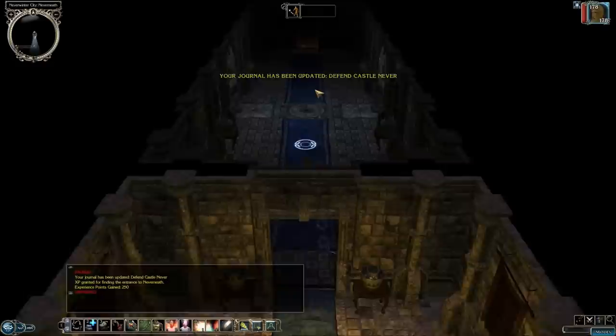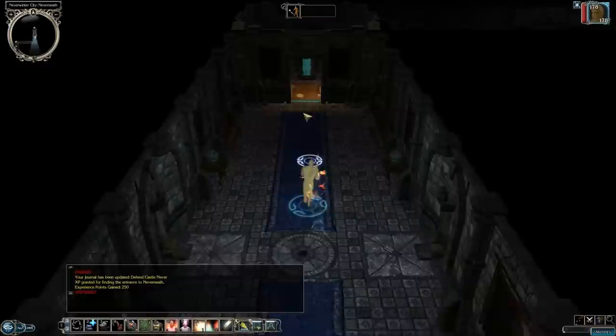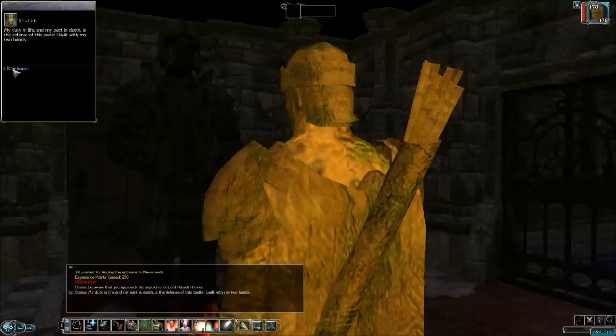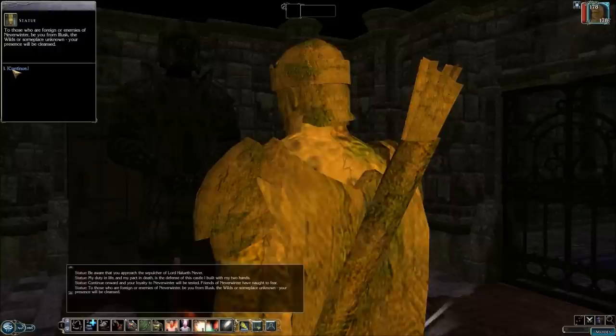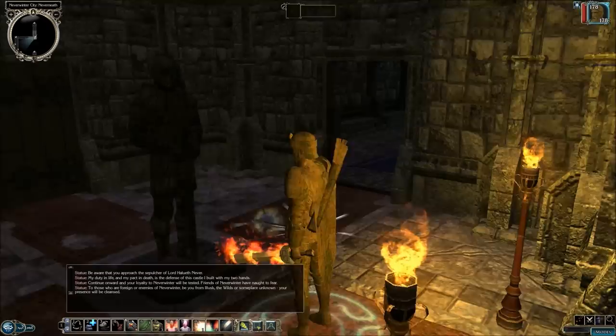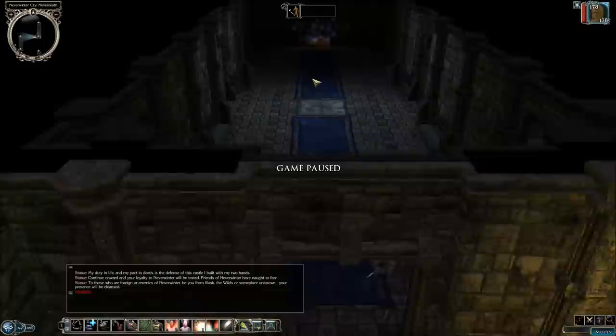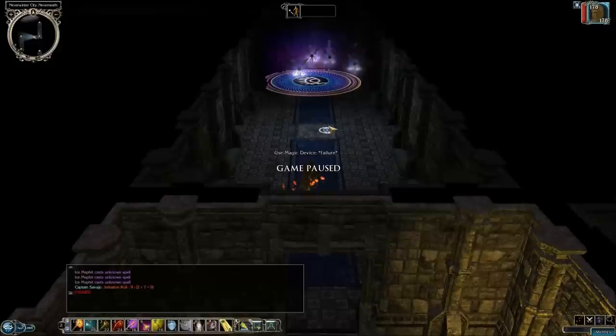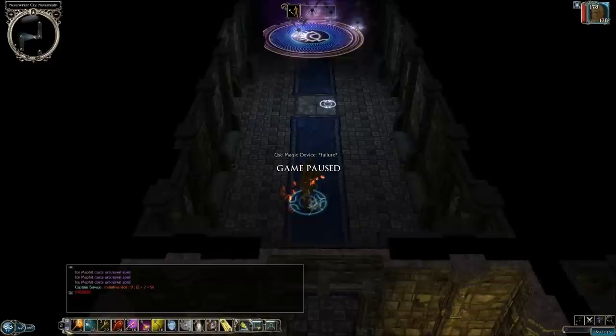It looks like the enemy hasn't made it down into these catacombs — I'm guessing they're catacombs. We've got a statue up here, and the statue actually talks. We're approaching the sepulcher of Lord Never. This is basically a quiz that these statues are going to ask you — you have to get the question right in order to advance. I think if you answer it correctly every time, you get a little nice surprise at the end. These guys like to cast magic missiles, so I like to cast Silence on them. Unfortunately, my use magic device failed.